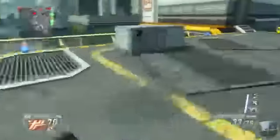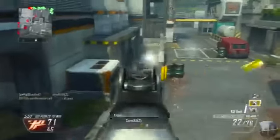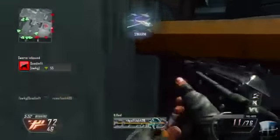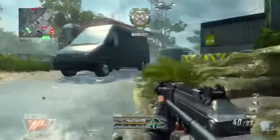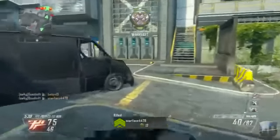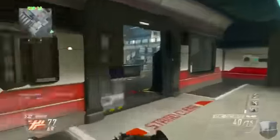A lot of people think the Warthog sucks, but every time I've used it — and I've called in quite a few — it's an absolute monster. I don't get why people hate it. You call it in, click it, and it goes back and forth straight across the map, launching bombs everywhere and taking out enemies. It can sometimes kill you, which is what I don't really like, but the Swarm has the same issue.